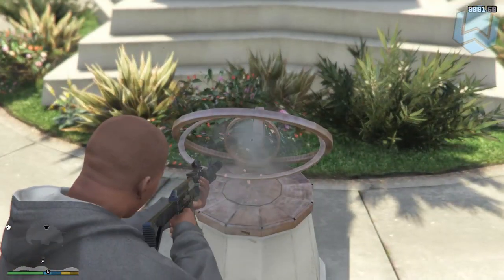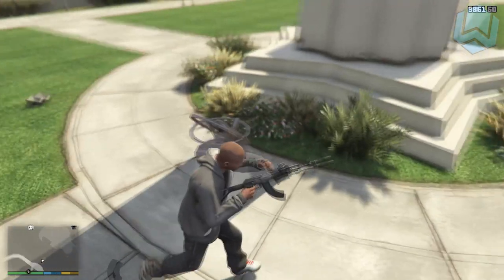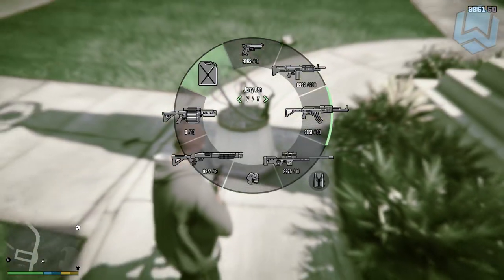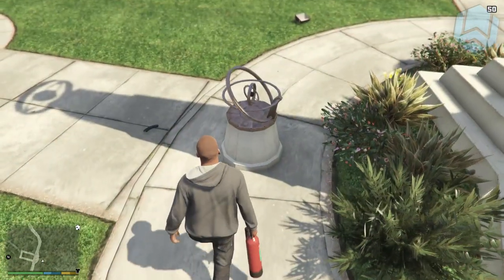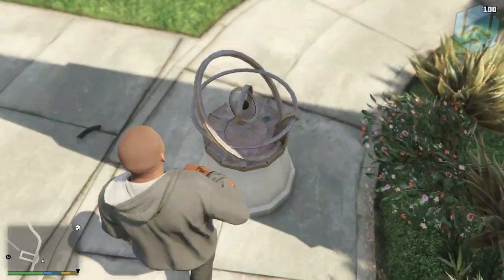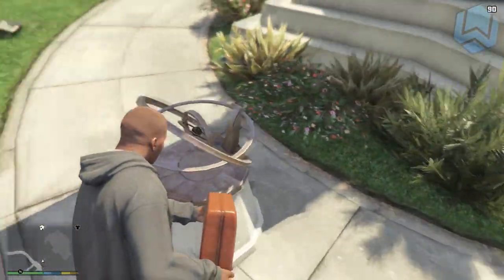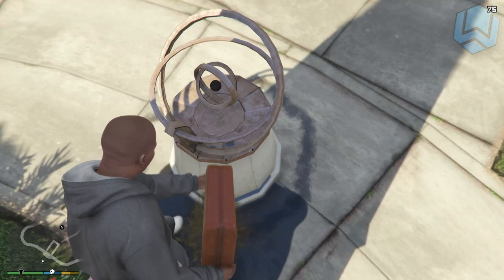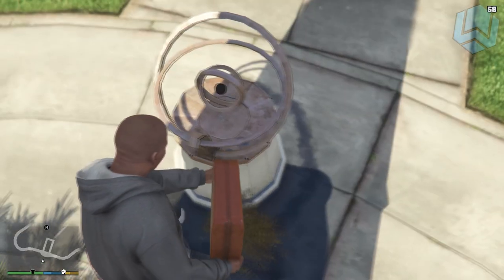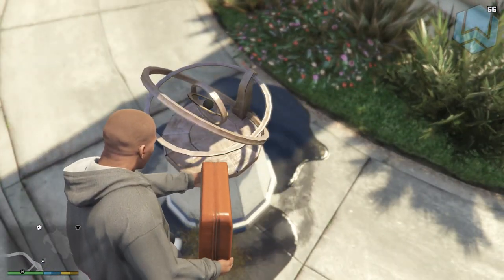So we have two suspicious things: the lines and the anagram in front of the pillar. We've learned that time, date, day, weather, and even character all matter when it comes to secrets in the game. A quick example: the golden peyote plant that recently got discovered. You need to play as Franklin, it needs to be foggy weather, and you need to be at the location of the plant between 7 and 8 a.m. — else it simply doesn't spawn for you.